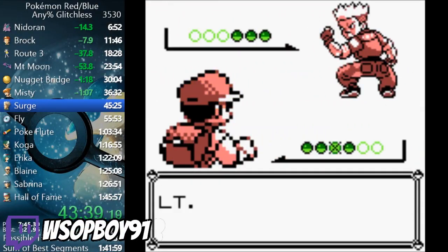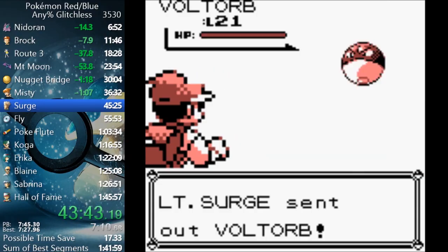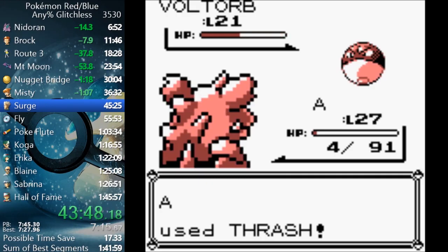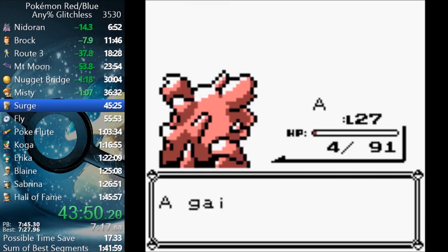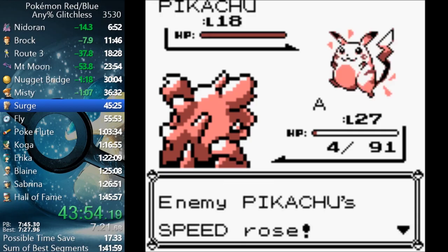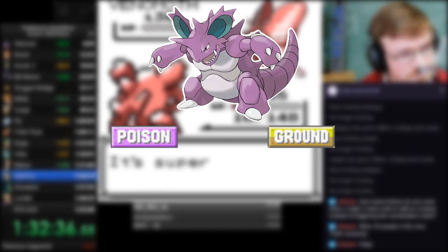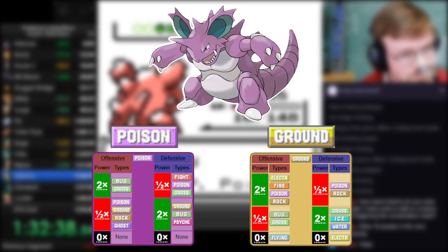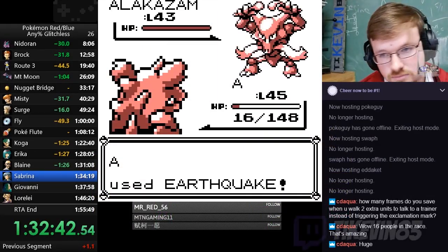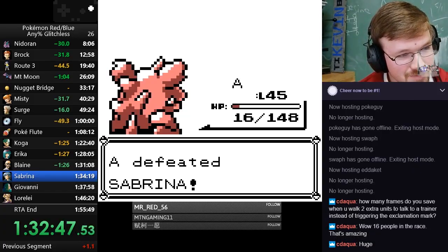Trainer AI is random for every Trainer, except when it comes to Gym Leaders, which actually makes things a little bit more predictable. Gym Leaders have two differences of note: they take type advantage into account, so you can expect them to use moves that are super effective, and some of them have a chance of using items. The run uses Nidoking, and he has type weaknesses to Grass and Psychic, which means Erika and Sabrina should pose a problem, but since we're high level when we get to them, it doesn't come into play, with everything getting one-shot.